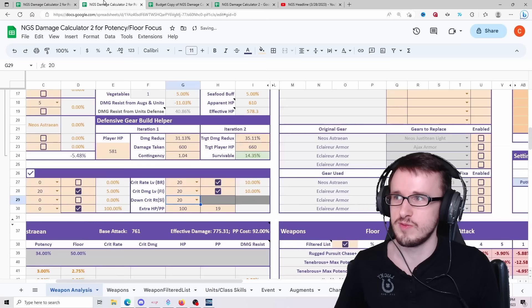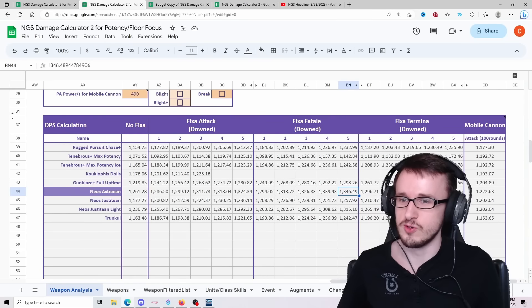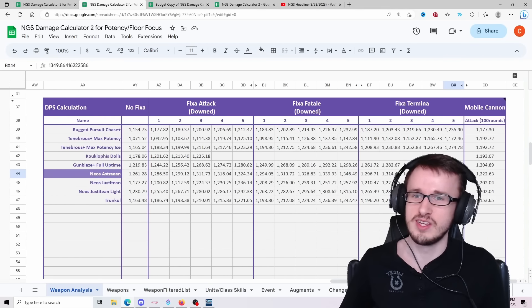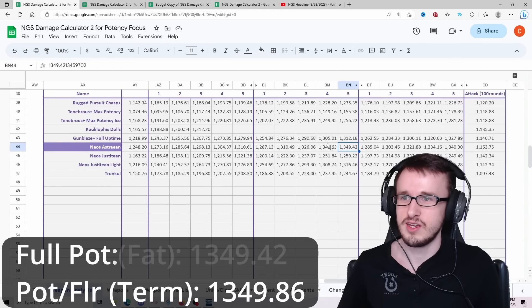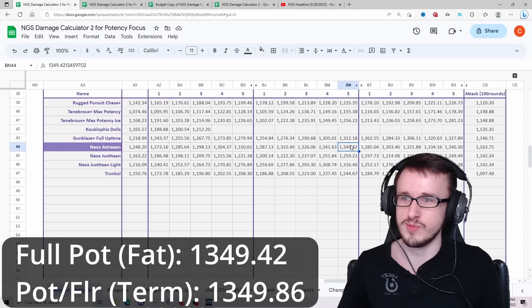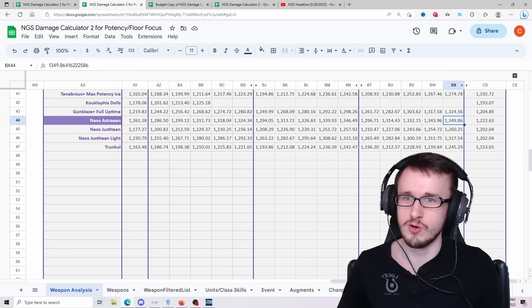Checking both builds with the down crit add-on, it actually switches over to Termina on the floor build at 1349.86. On the full potency build it's still Fatal — Termina isn't as good yet. Fatal is very close to the potency/floor build on a subclass, but only when the enemy is downed.